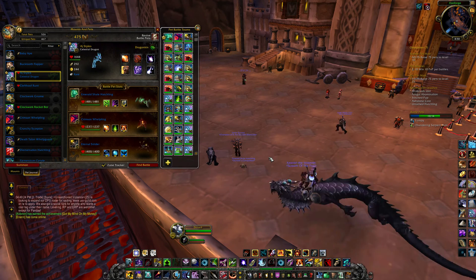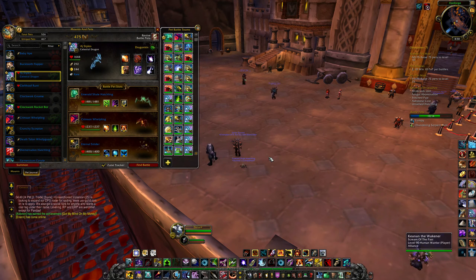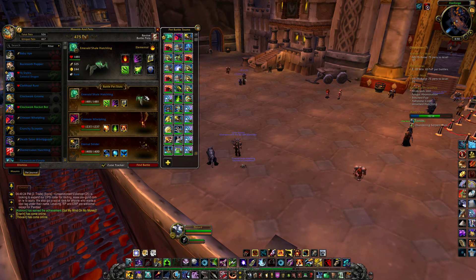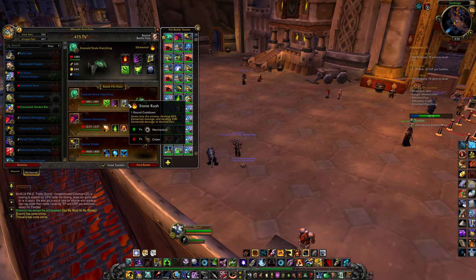I will sit down and level that up so I can try, because I really want to. So today's team: we are using the Emerald Shade Hatchling, and he is using a Stone Rush attack which I'm kind of worried about, because it does so much damage to me, so it might only be used in case of emergencies.